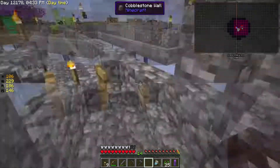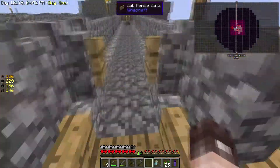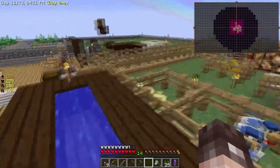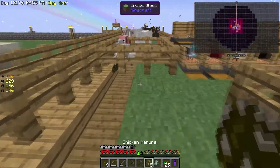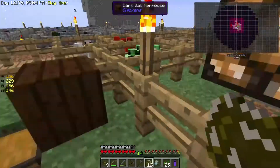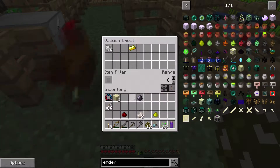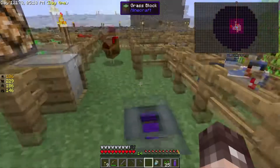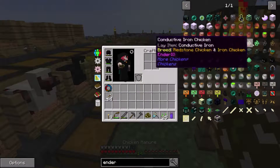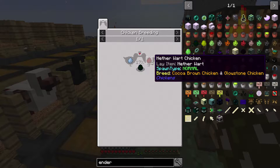So I was kind of thinking that what we could do is actually look at getting our enderpearl chicken. We can then have that sat on the nesting box and start gathering lots and lots of lovely enderpearls. Enderpearl chickens - we need a diamond chicken and a nether wart chicken. And a nether wart chicken is a cocoa brown chicken and a glowstone chicken. So cocoa brown - we haven't actually got any cocoa brown chickens at all as yet.